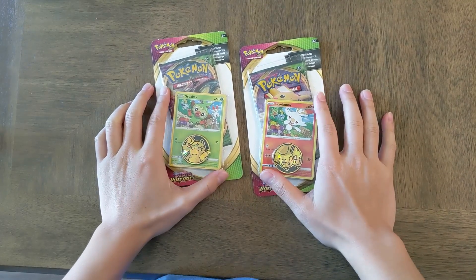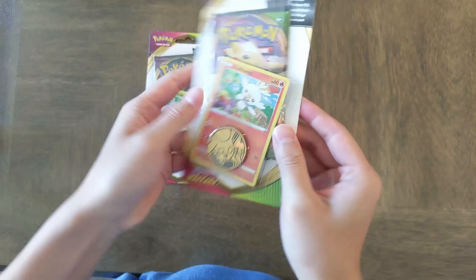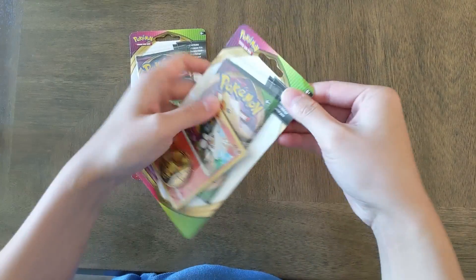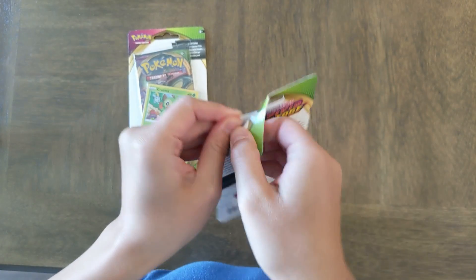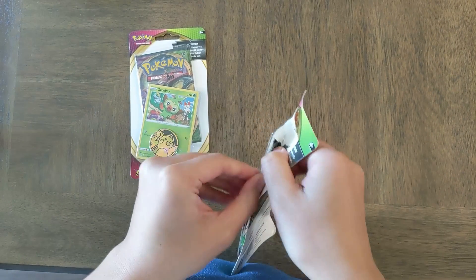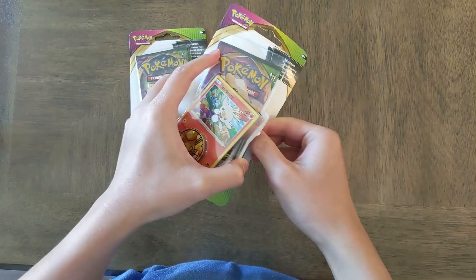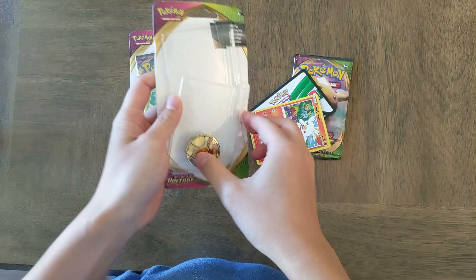Hey YouTube. I was able to get two Vivid Voltage single blisters. We got a Squirbunny promo. It comes with one blister — let's open up this first blister first. There's a code pack, a Squirbunny, and a coin.